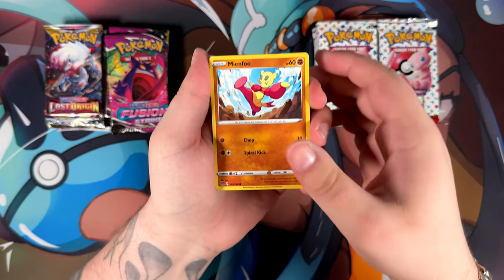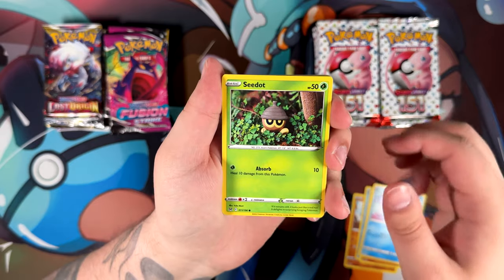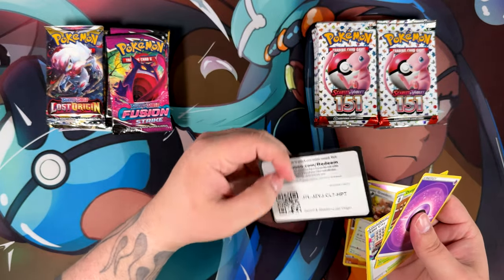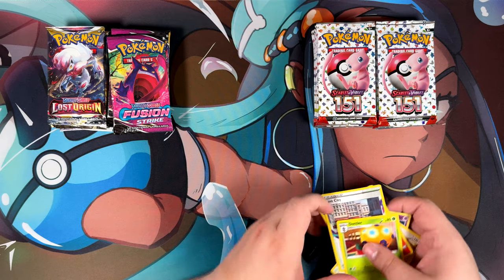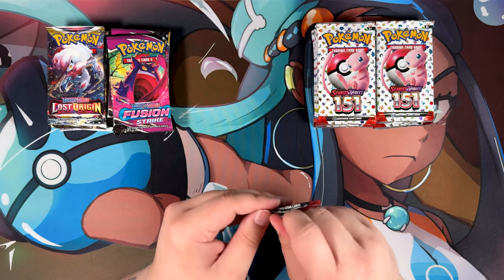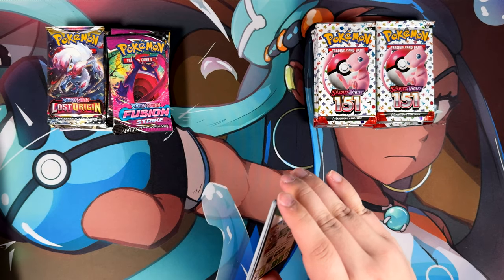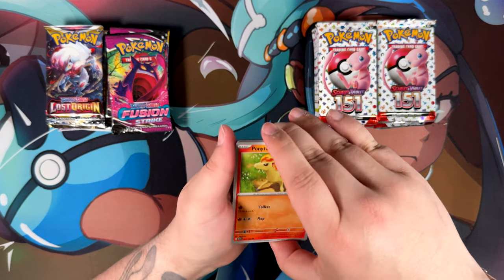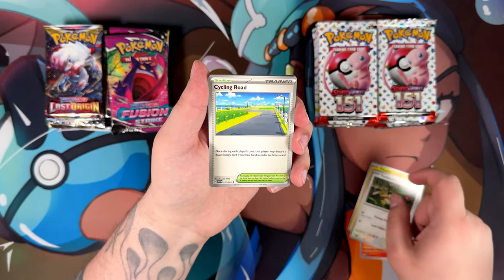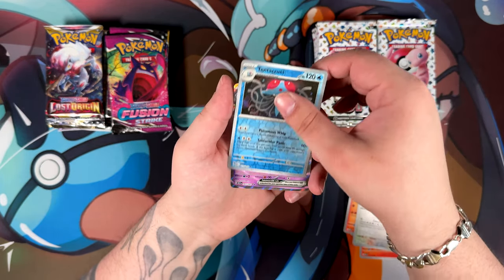I've opened two of these Charizard Ultra Premium Collections before, and both times were actually really good. The first time was right around Christmas two or three years ago — I pulled a few okay cards, nothing too crazy, but I think it was a fair opening. The second time around, though, I pulled the Umbreon VMAX, the Moonbreon — the most expensive alternate art of the Sword and Shield era, currently sitting at around $700, maybe $750, and on its way to $1,000.